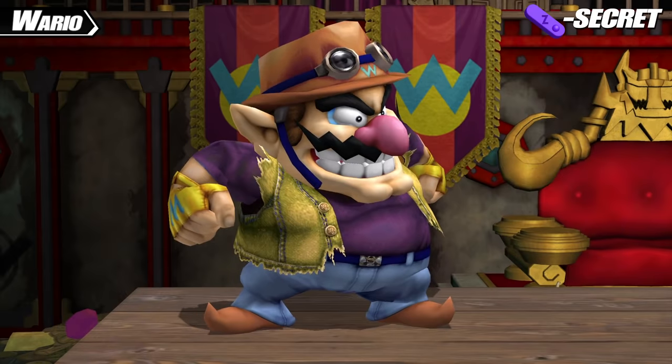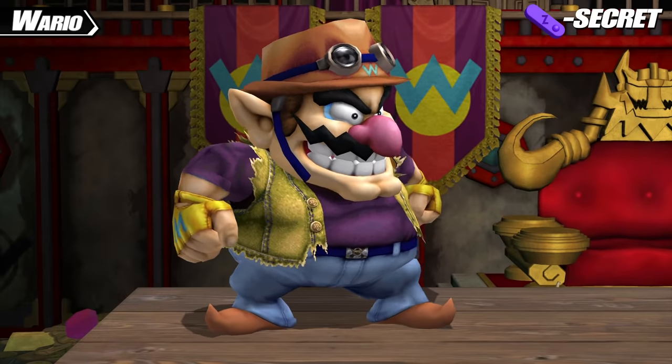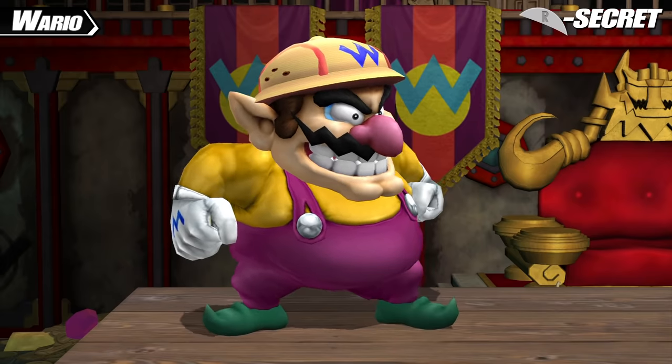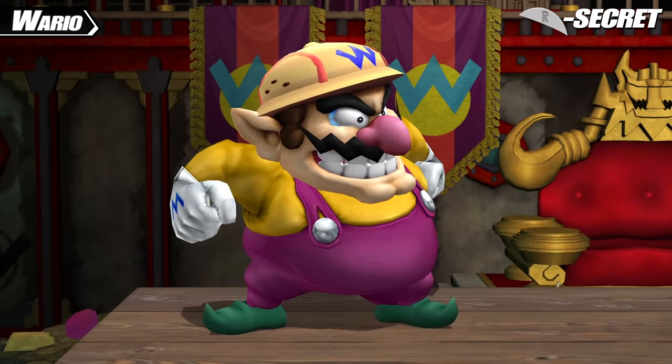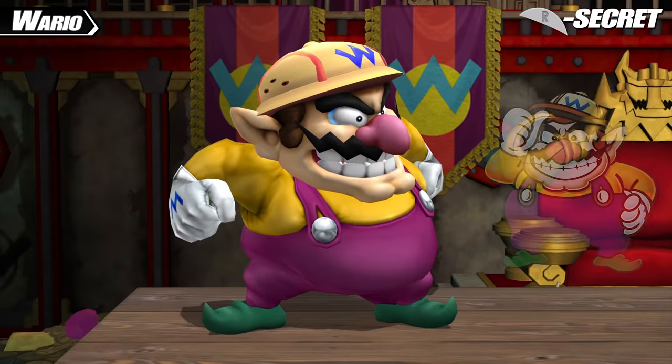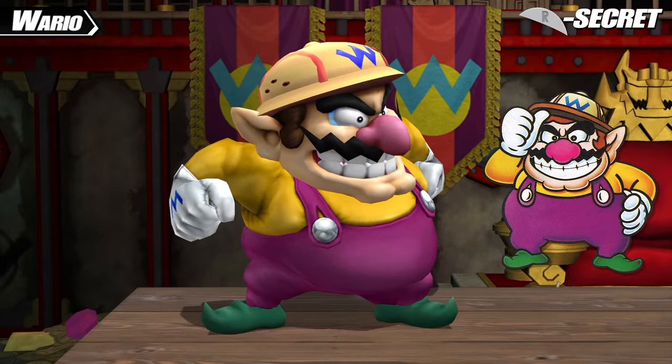For his Z secret costume, Wario becomes Adventure Wario, an original mod with no set-in-stone reference. For his R secret costume, Wario stays relatively the same, but instead of his normal hat he wears a helmet taken directly from his design in Wario Land: Super Mario Land 3 for the Game Boy.